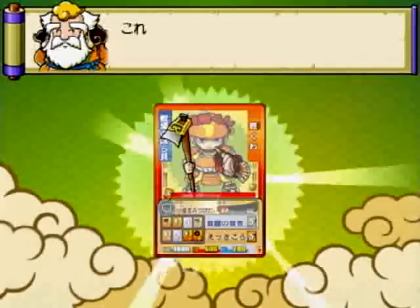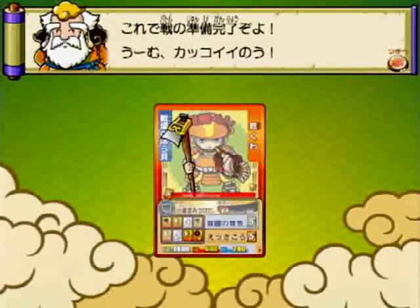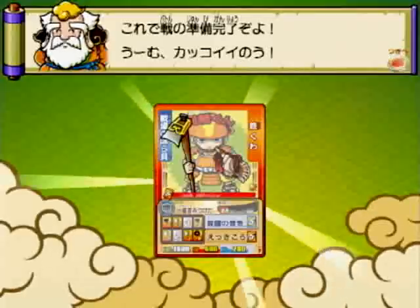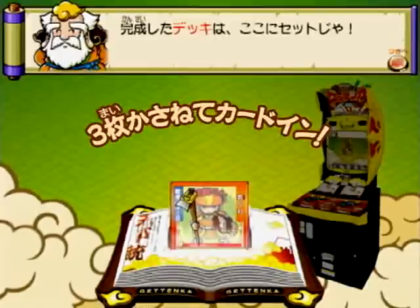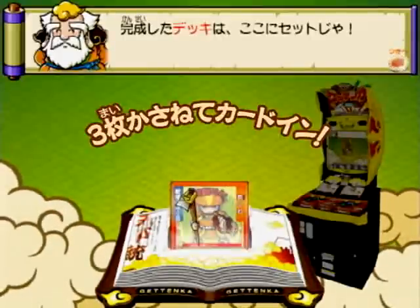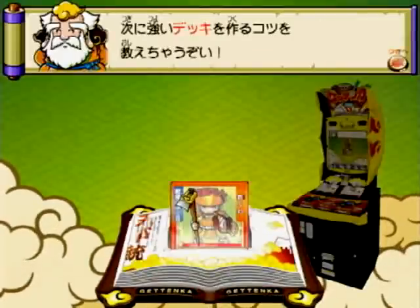キャラカード、アイテムカード、武器カード、この3枚を重ねると、デッキが完成だ! 完成したデッキは、月天下のゲーム機のこの部分にセットしよう! カードの組み合わせによって強さが決まる! 次に強いデッキを作るコツを伝授しよう!